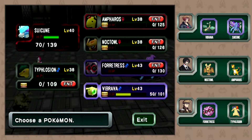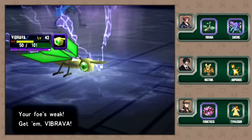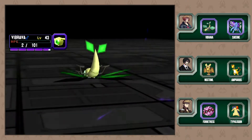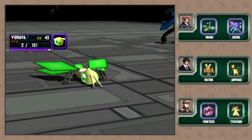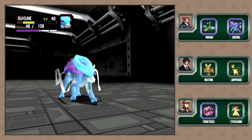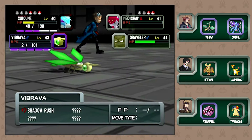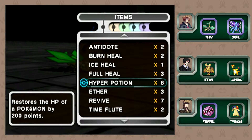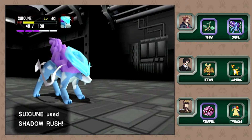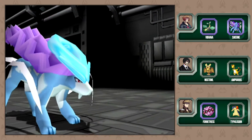Why does our big guy suck so bad? Hi Vibrava - still alive. Magnitude - no, Brick Break okay. We're getting a turn. So you want to kill the Medicham and then heal Vibrava? There's a Hyper Potion on your Pokemon - we didn't have a chance to do it before, everything just kind of went south. Oh, you get a critical hit on the one-HP Pokemon. That's how that always works.